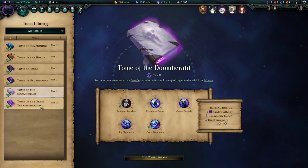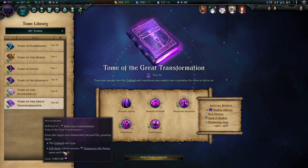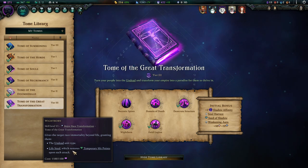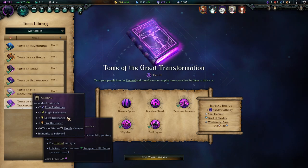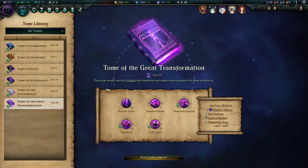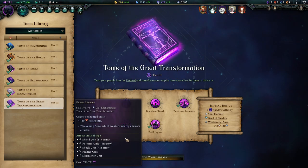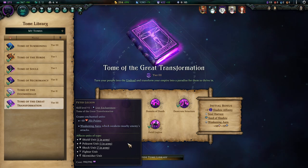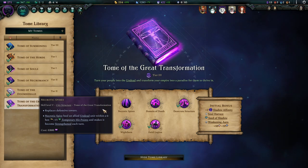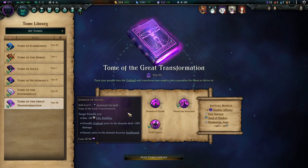For tier 3, we go first for the Tome of Great Transformation because Whiteborn is just so appealing. All your racial undead units will have lifesteal henceforth, making your baseline roster units incredibly survivable. Even with a lower resistance against Spirit and Fire, it's still so strong. You're also immune against negative morale from that point forward — people cannot use that trick against you anymore. Pick up Fetid Legion ASAP as well, because it boosts HP for the entire frontline. Necrotic Spires are a good city structure for defense. Desecrate Structure cranks up your mana income even more, and mana is something you can never have too much of in this build.